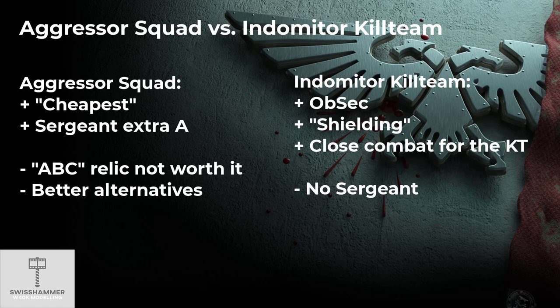However, this comes with the default tax of 5 Heavy Intercessors. If you do not want the Heavy Intercessors, I would not take the Aggressors either — there are just too many good alternatives. But outside of running them as their own combat squad, there is also the possibility to keep the Indomitor Kill Team intact and use the Heavy Intercessors to shield the more valuable Aggressors. This is one of the standard benefits of the Kill Teams.